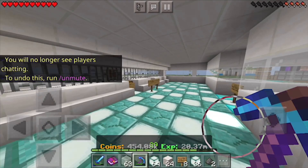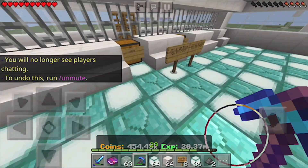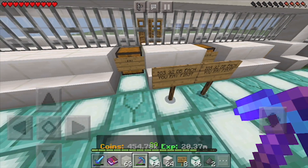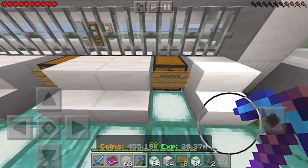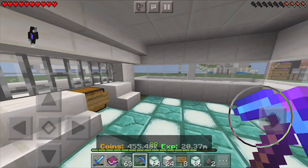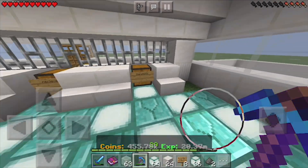First off I'm gonna show you guys my shop. I have a little pattern on my floor. I sell iron golem spawners for 32 diamond blocks each — you pay first. I have a little pay chest where you can pay, a receive chest, and a donations chest. I made it where people can't leave unless they break out, and if I see them breaking out they will be kicked from my island.